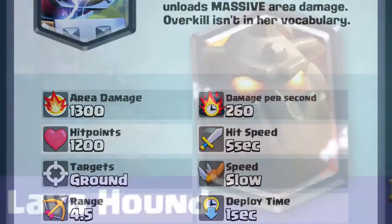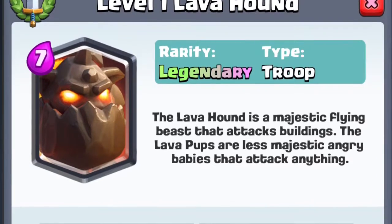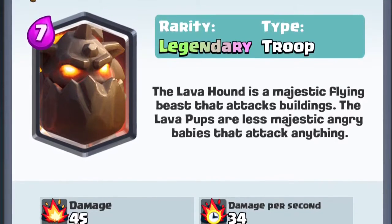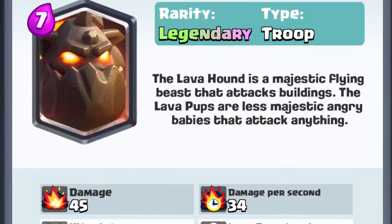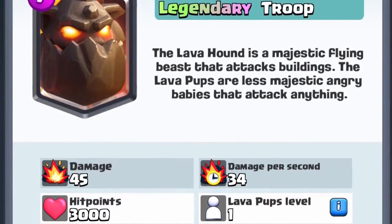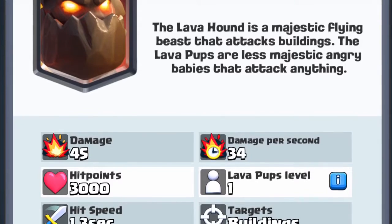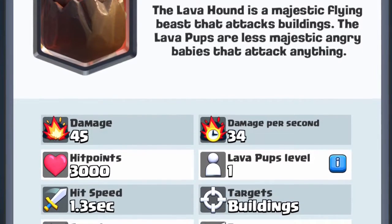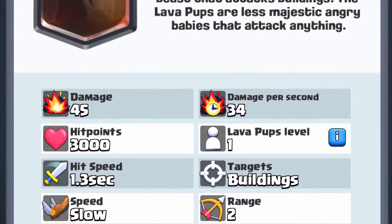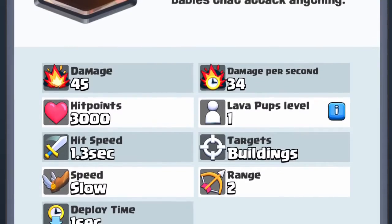Next up, we have the 7 Elixir Lava Hound. I think that this is a pretty bad card. It has a lot of hit points and it's great at starting pushes, but the Lava Hound does like no damage — around 45 or 50 damage. The Lava Pups have a good amount of damage, but they can be easily countered by arrows. I don't really like the Lava Hound because it gets countered by pretty much anything that shoots air. I think the Lava Pups should have their own card — almost like 1 Elixir Lava Pups or something.